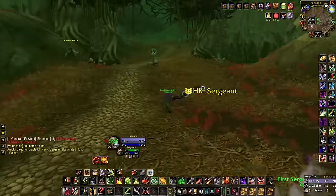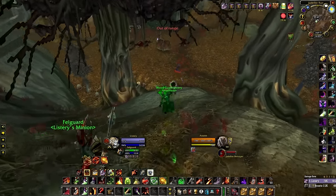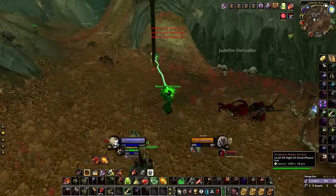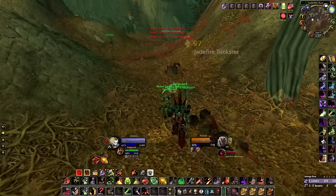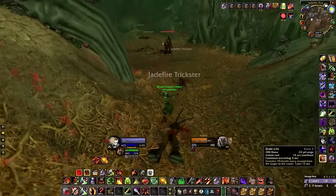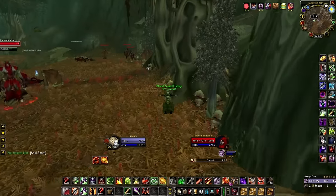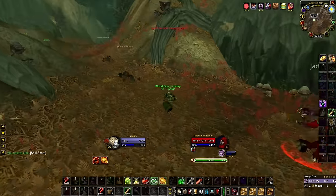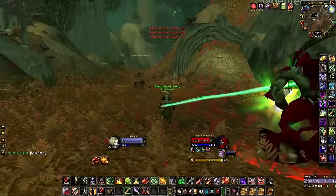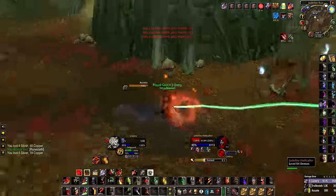Another gameplay tip: if you fear someone first and apply Corruption and Agony, I never cast Haunt during fear because it has a very high chance of breaking it. So I apply Corruption and Agony, then charge the moment I launch Haunt, then press Drain Life. This means while the guy is in the charge stun you can apply a new fear — another reason why the Felguard has value in open world scenarios.